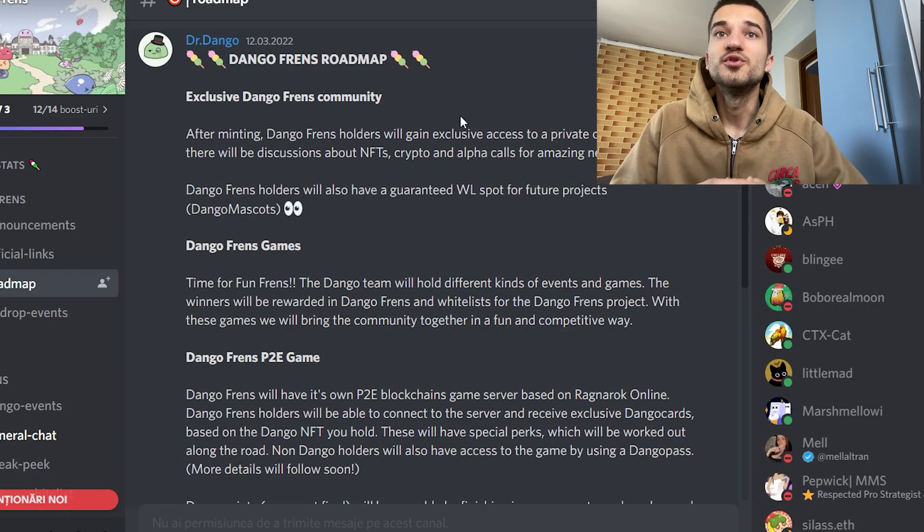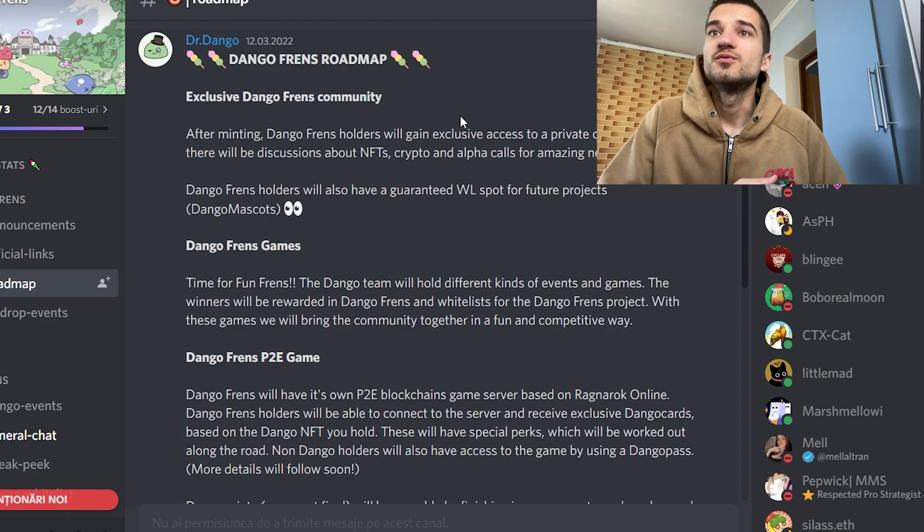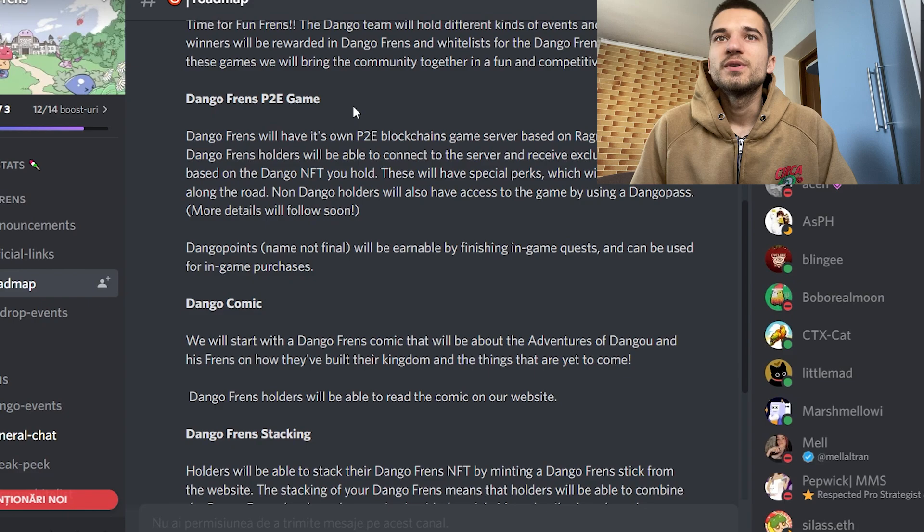First, we have the exclusive Dango Friends community. After minting, Dango Friends holders will gain exclusive access to a private channel where they will discuss NFTs, crypto, and alpha calls for amazing new NFT projects. Dango Friends holders will also have a guaranteed whitelist spot for future projects.